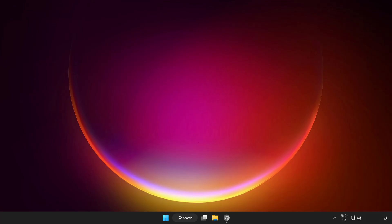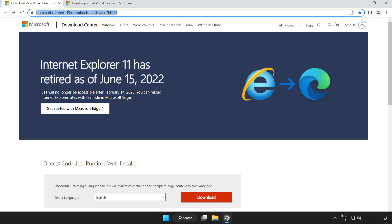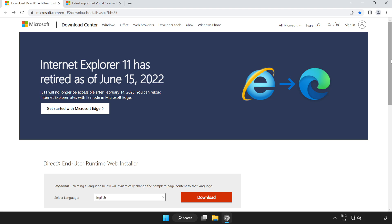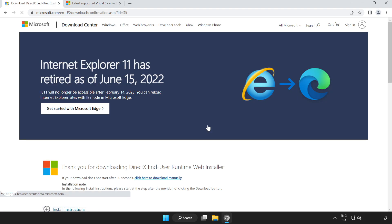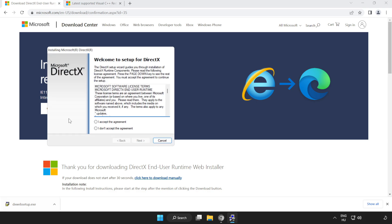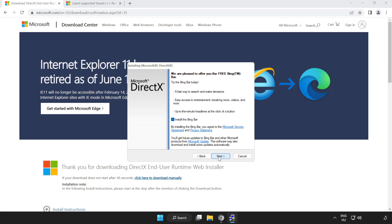If that didn't work, open an internet browser and go to the website — link in the description. Scroll down and click Download. Install the downloaded file. Click I accept the agreement and click Next. Uncheck Install the Bing Bar and click Next.